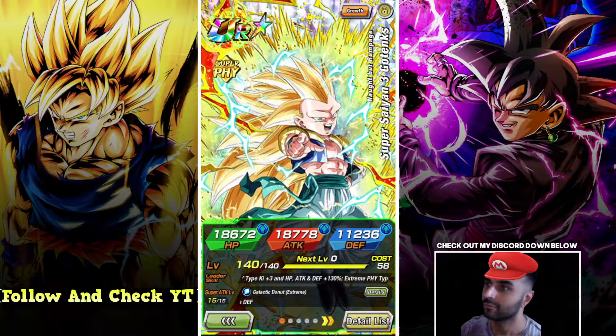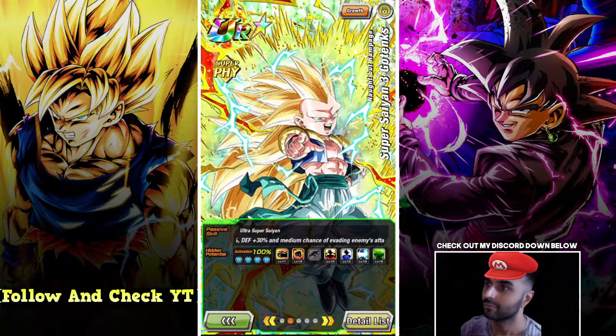Kizan's back with another Darken Battle video. Today we're going to be looking at the Rainbow Star Easy Aid Super Saiyan 3 Gotenks. As you can see he's got Rainbow Star and he's SA15, so he's going to be pretty good.